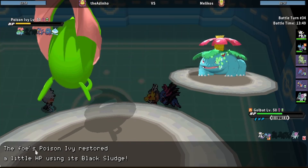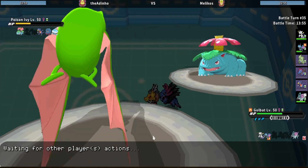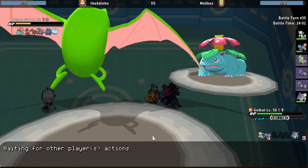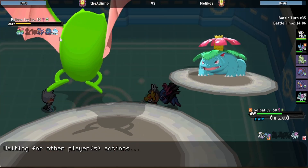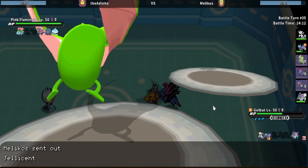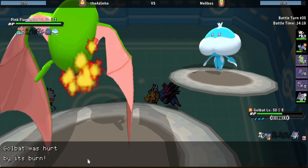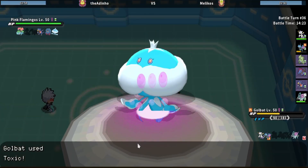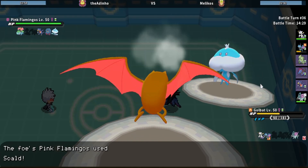Poison Ivy — Heat Wave here. Maybe he's gonna try to get a Cursed Body proc with Jellicent. I figured. I missed — but I do get the Toxic! So now I can actually win this game with Suicune as well. We're just gonna Roost up and then use Suicune to wake up on this. That's pretty good for us.